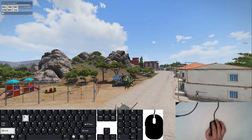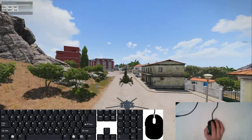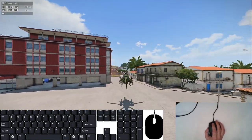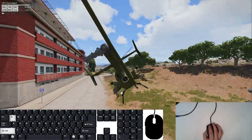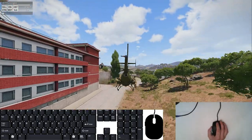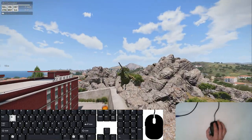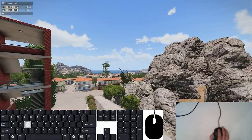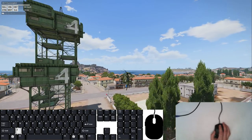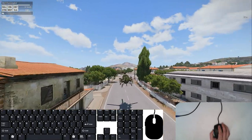I'd recommend: if you can fly around in here for half an hour and all six troops jump out afterwards, you are ready to turn the damage back on and go again. And when you can do all of this with the damage on, you are ready to do some combat landings. We will see you in that segment.